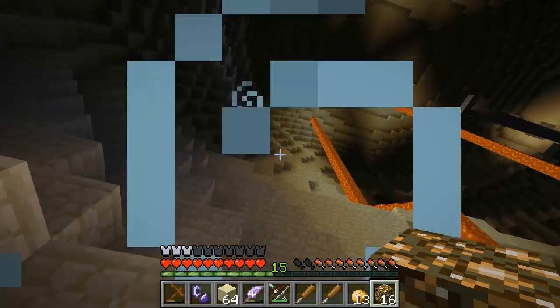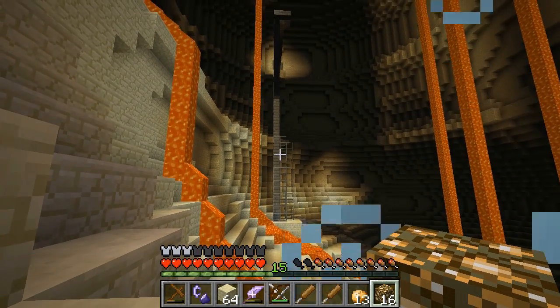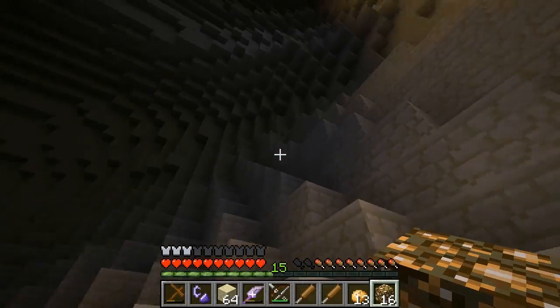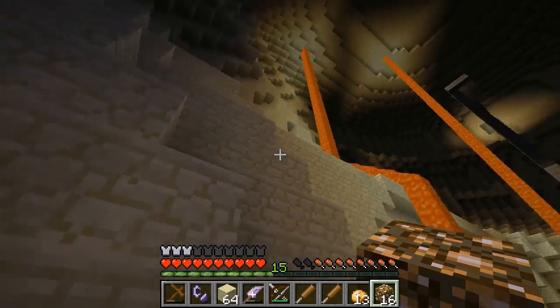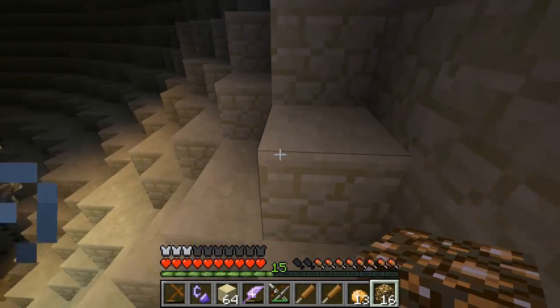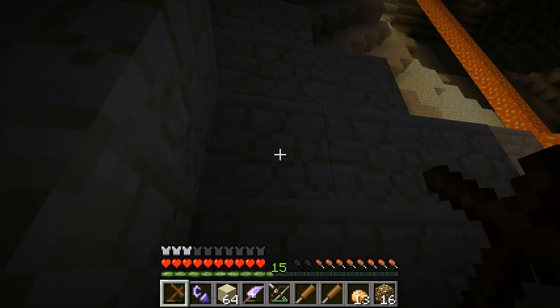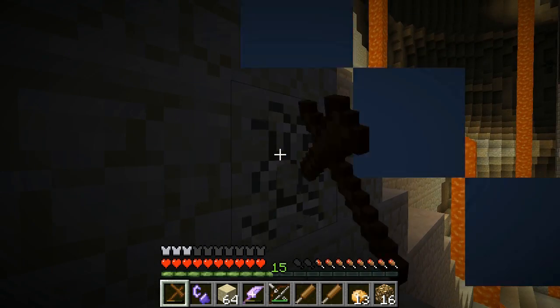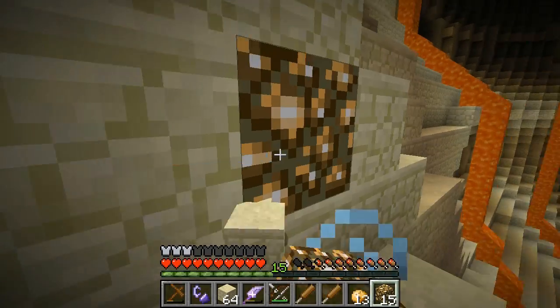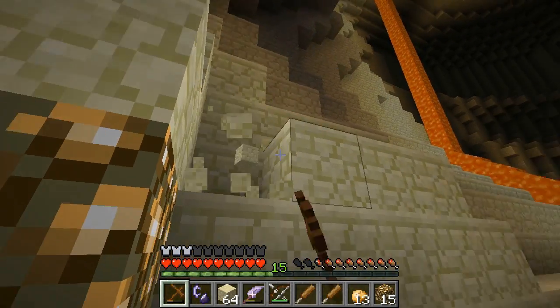Okay, so there's a ladder there, and it looks like it's protected by glass to help you come down. I'm gonna come up this way and across via that ledge. There are no monsters up here so I'm just gonna leave it dark — actually, you know what, I changed my mind, I'm gonna place one. I contradict myself as soon as I say something.